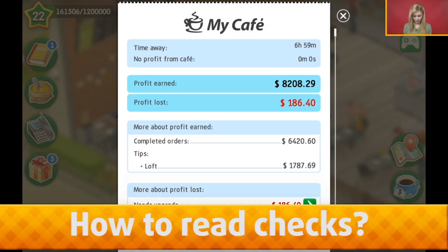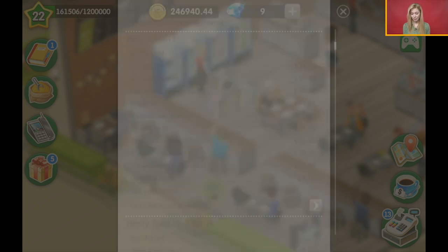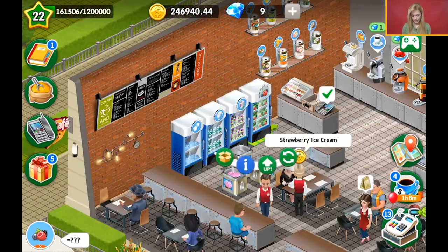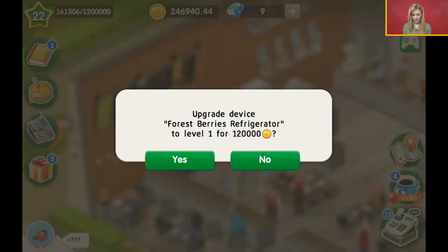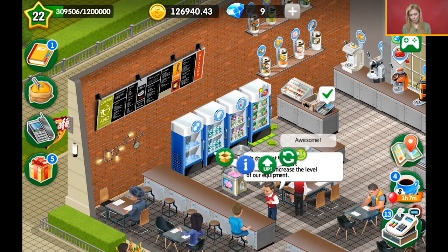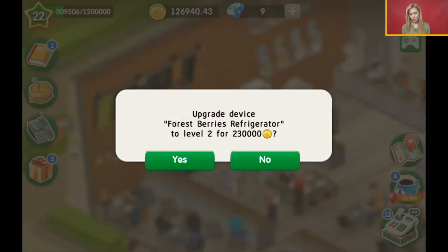I have some profit earned and some profit lost, and this is because I need to upgrade my equipment, which is the wild berries equipment. You can upgrade it if you click on it, and then you can upgrade the device — forest berries refrigerator — to level one. I can actually do this. Now I can serve more recipes. If I want to upgrade it to the next level, I need too much money — for now I don't have it.